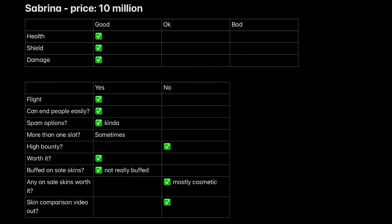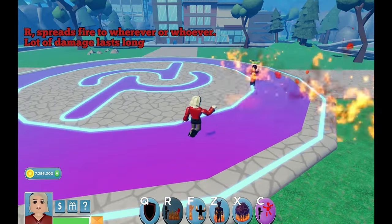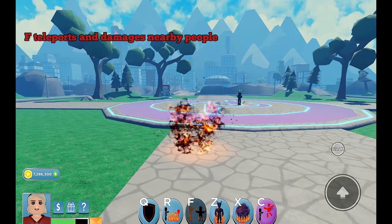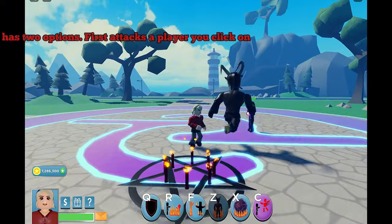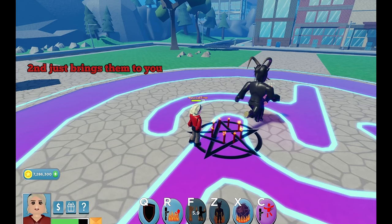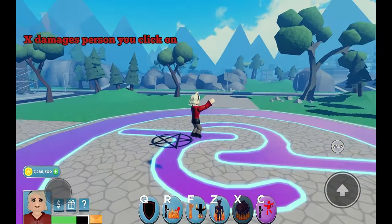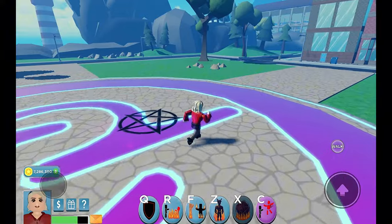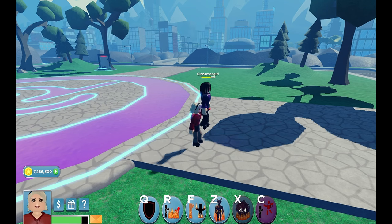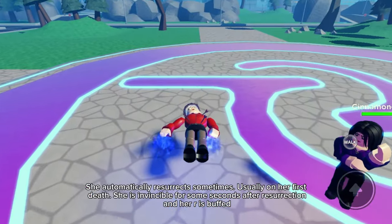Sabrina. She has flight bolts. R spreads fire to wherever or whoever — lot of damage, lasts long. F teleports and damages nearby people. Z has two options: first attacks a player you click on; second just brings them to you. X damages the person you click on. Alt is a high insta-kill and has good range. She automatically resurrects sometimes, usually on her first death.